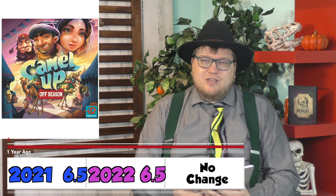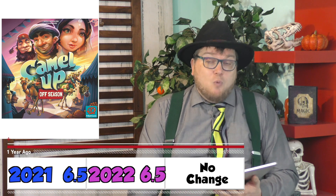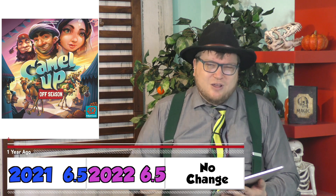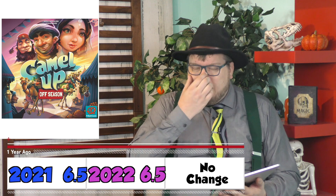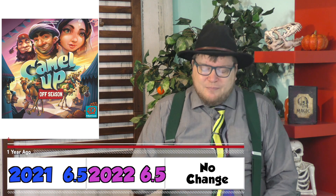Camel-Op Off Season. This is a sequel to Camel-Op that you probably haven't heard of and won't hear of, because it has really nothing to do with Camel-Op. It's just about collecting cards and scoring points, and there's an interesting push-your-luck aspect. It just falls a bit shy. 6.5.